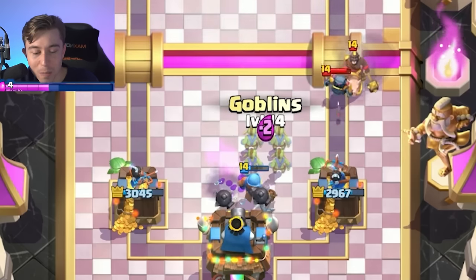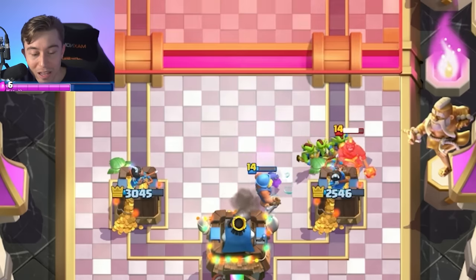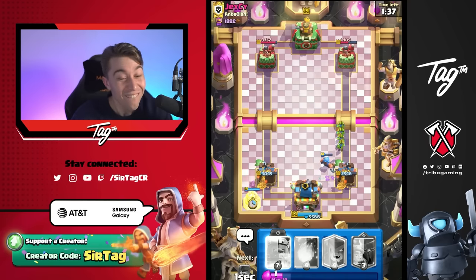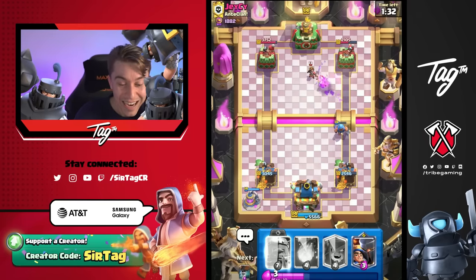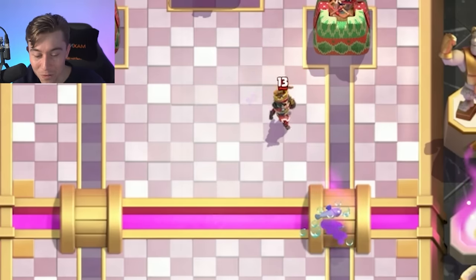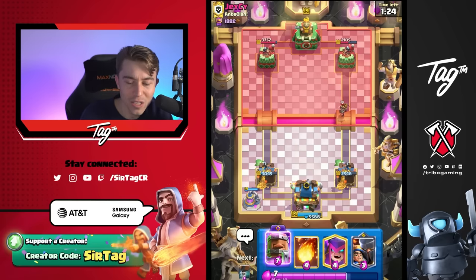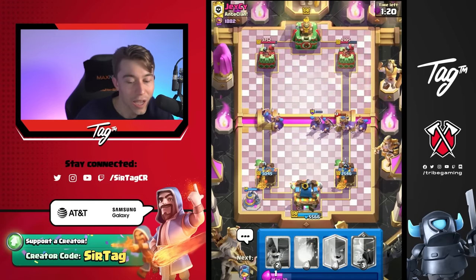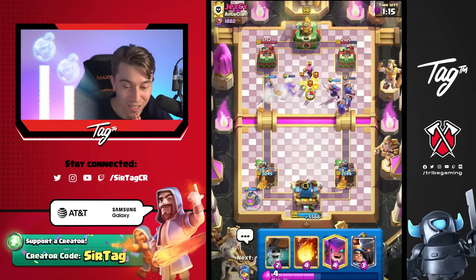We still have to counter his Mini PEKKA and Hog Rider — I believe Goblins should fully cover it. Can we snag the Hog Rider off our tower too? Why does everyone have Mega Knight when we switch to Recruits? I feel like we're in a good spot. We can go for Royal Recruits right now. No one clicks the ability until they see what they're playing against — it used to be really strong, but now it's just not as good as it was.